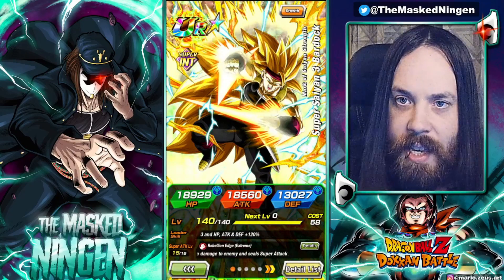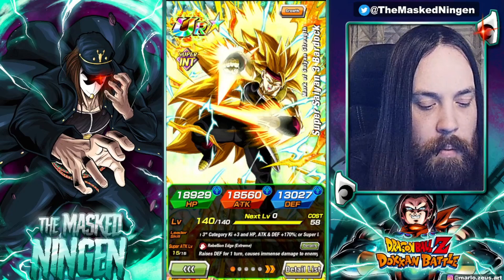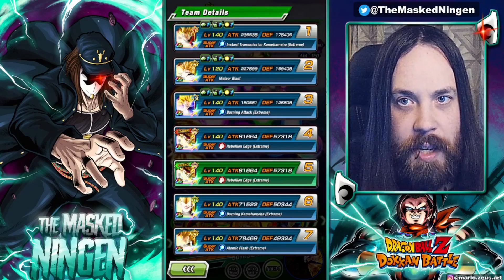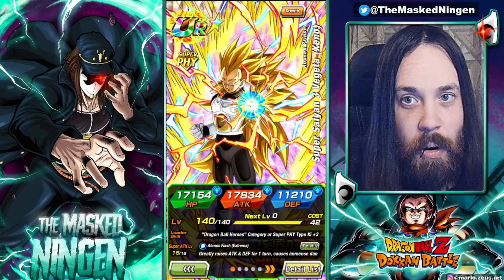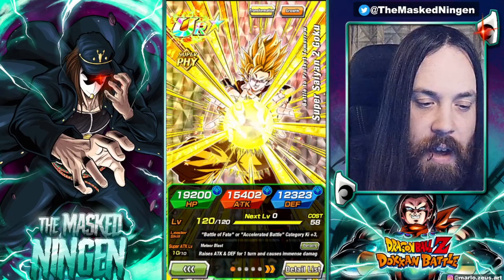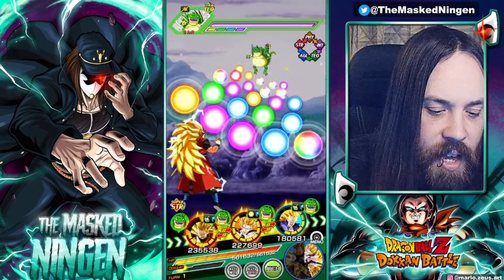Obviously now Bardock has his EZA, he provides a ton of support on a Super Saiyan 3 team and he's always going to be getting his additional super. The only problem is how has the rest of the team aged with him? For most of the team we are using the Heroes units, because the EZAs for Xeno Goku and Xeno Vegeta are two of the newest Super Saiyan 3 units we have, and one of the only Dokkan Fest ones that is relatively recent is the Super Saiyan 2 Goku that transforms — so not even starting off as a Super Saiyan 3.